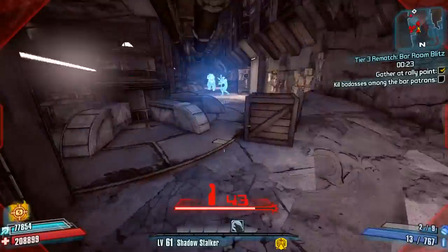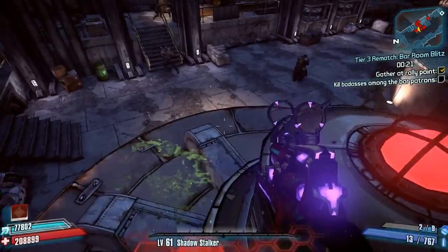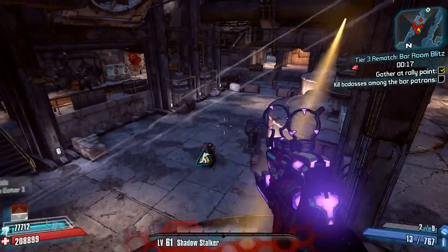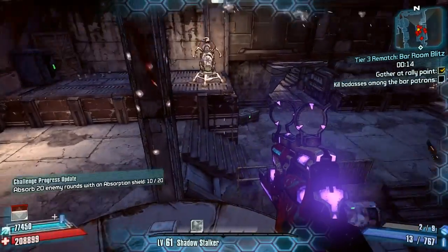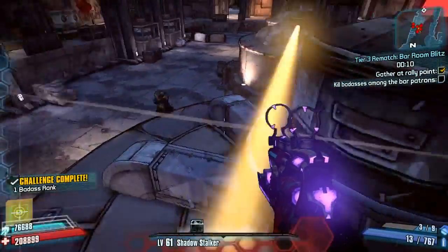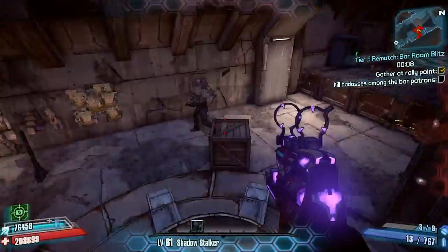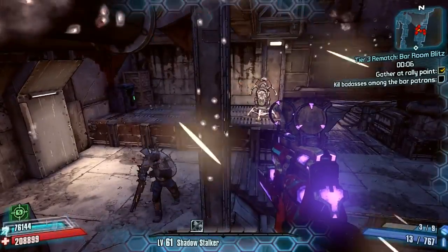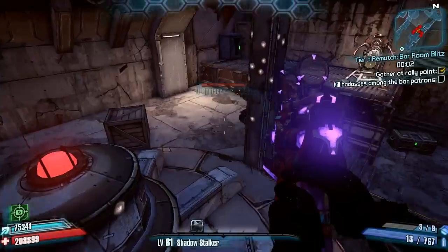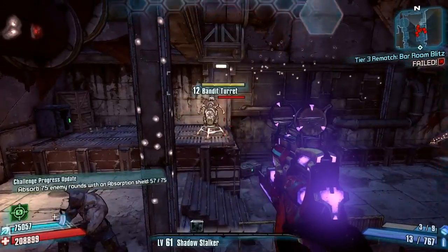Next, we're going to take a look at the challenge Ammo Eater. The area I like to use for this is in the Bloodshot Ramparts, just a few rooms in next to that turret. There's a tube you can jump up on, and from there you just absorb your damage. I use the Sham, but you can use any ammo eating shield there is. Any sort of absorption shield will work, but obviously the Sham has the highest percent rate for absorbing ammo, so I'd recommend using that.